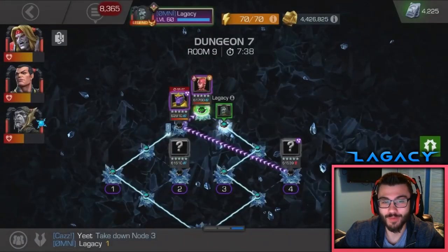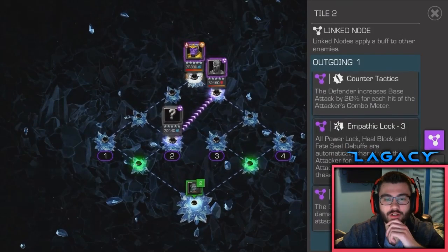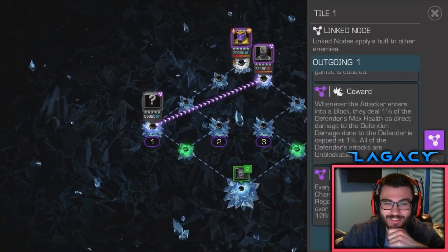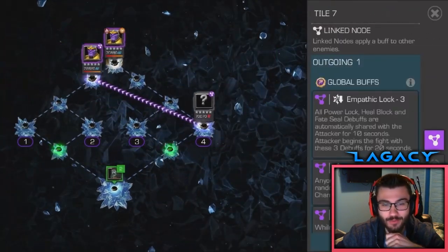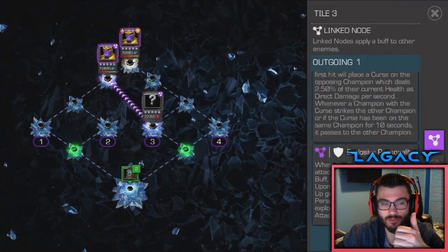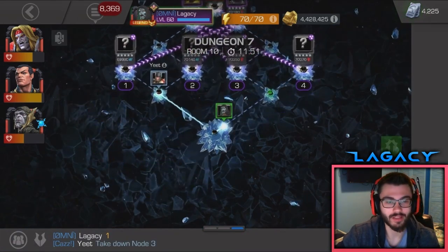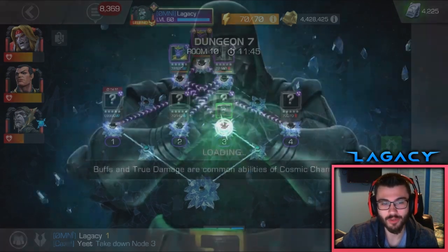Now let's move on to room number 10. We're into room 10. I'm taking a look at the nodes here — counter-tactics, heavy assault, empathic lock, but I see Invade. And there's Coward on the other one. So we've got to take the Invade again. We'll do the same thing with Corvus. This time I'll have 30 charges because he's an Avenger and the opponent is Black Panther, so it'll be nice. I healed up my Namor on the boss in the last room, so he's all topped off. We're looking pretty good for room 10.